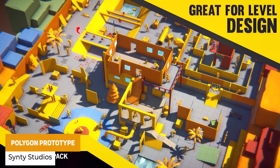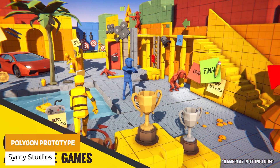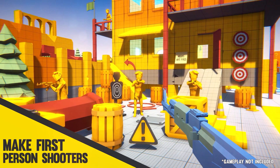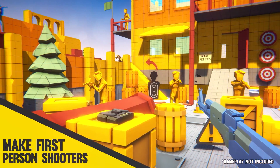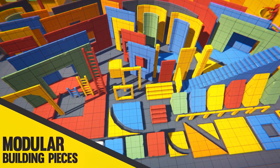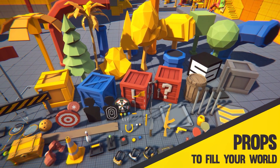It's the Polygon Prototype Low-Poly 3D Art by Synty, with 444 unique assets and 10 alternative texture colors for each. It includes walls, ramps, crates, barrels, shooting targets, stopwatches, pistols, rifles, characters, vehicles, icons, primitive assets and visual effects.